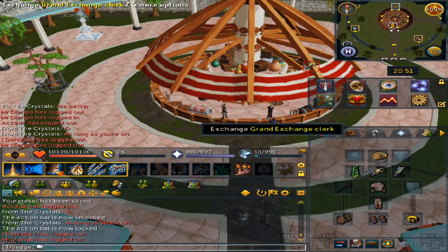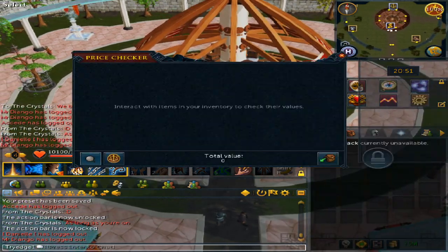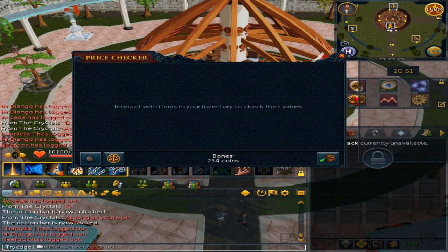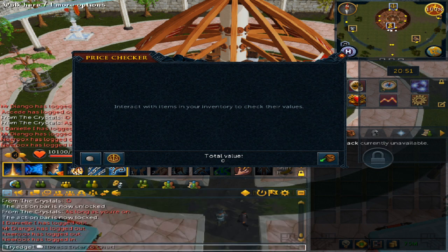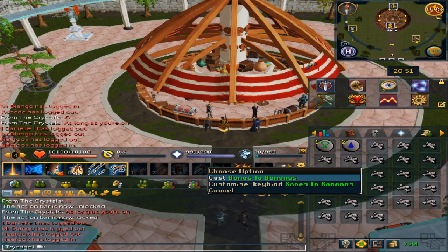Now the reason why I am using big bones is because if I go to the price checker — normal bones are 234 coins, but big bones are 196 coins. This means big bones is much better to use for this method.